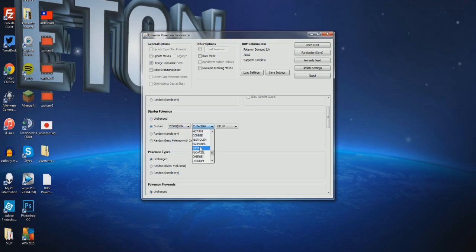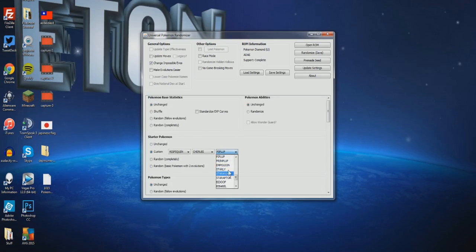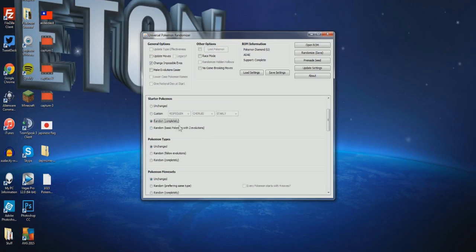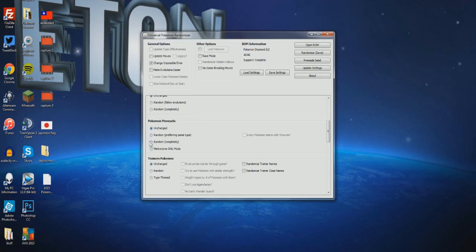I did check 'Change impossible evos' — hover over and it'll tell you what each setting does. For starter Pokemon, here's the actual randomization: you can go to Custom and customize it yourself. Let's say you want a Vespiquen, a Cherubi, and a Starly as your starters. Or you can go to 'Random completely' or 'Random basic Pokemon with two evolutions' — so it picks three random starters that must have two or more evolutions. I just did 'Random completely' and happened to get a Haunter, Infernape, and a Paras.